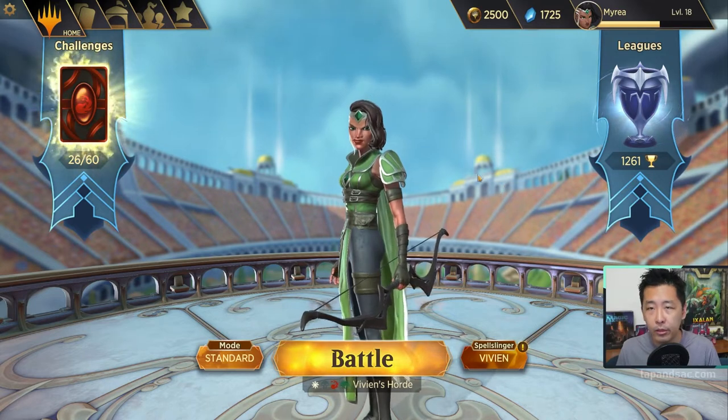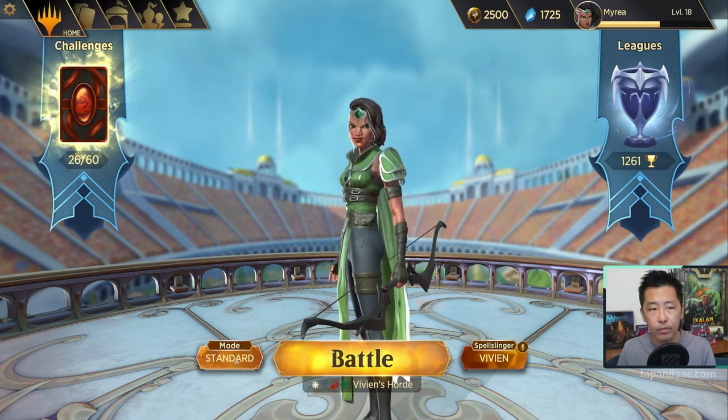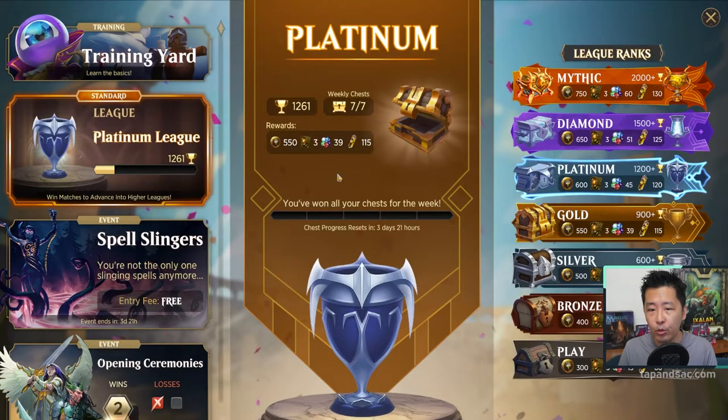We're here on the main screen of Spellslingers. And to get to the events page, you just click on the bottom left mode button. And here we have your leagues as well as the events.